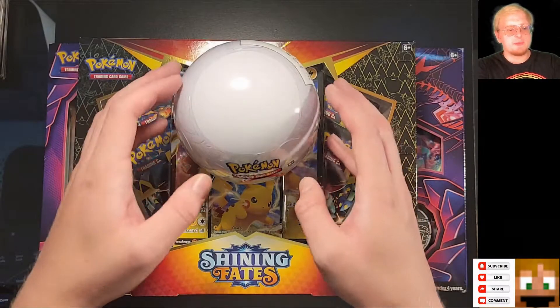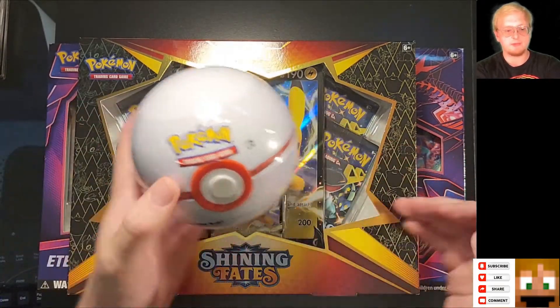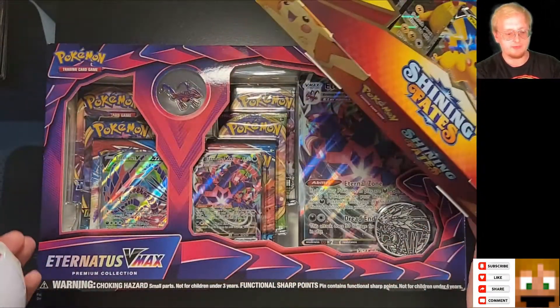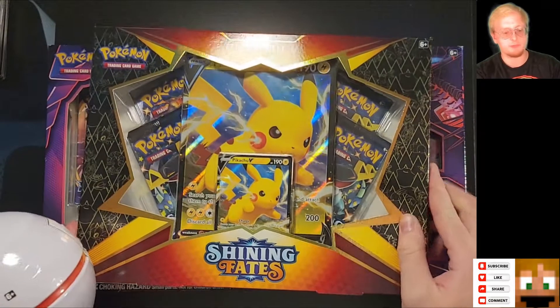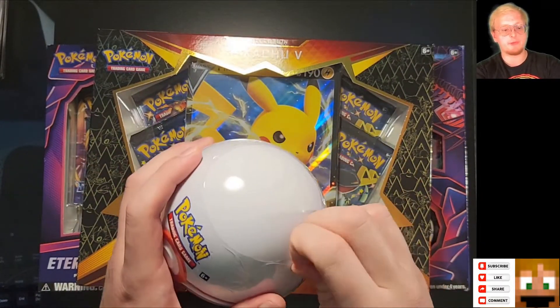Hey, welcome back guys. Today we are going to be doing some Pokemon card opening. We have this Premier Ball and we've got Shining Fates and an Eternatus VMAX Premium Collection Box, all obtained from Walmart. So that's great, let's jump right in.